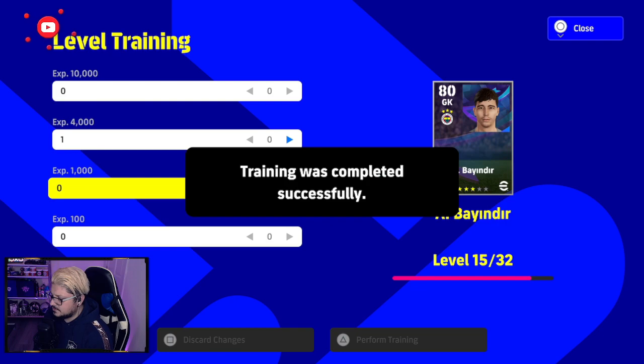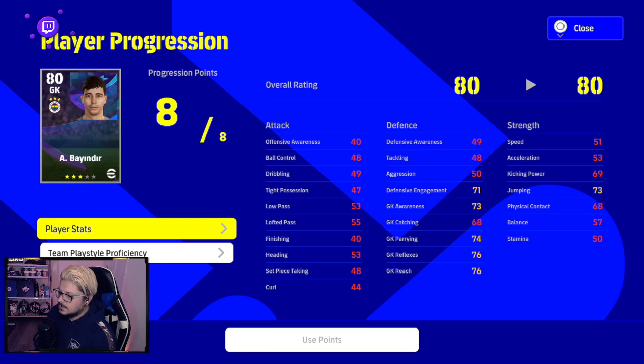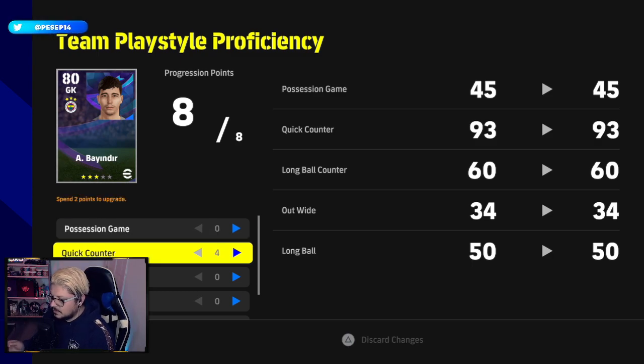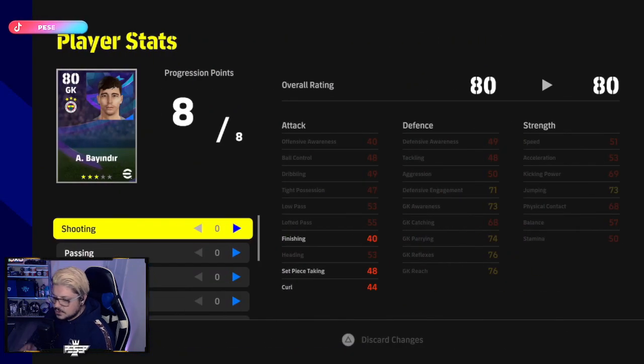I use my XP to level up the goalkeeper. In the progression points menu, I have to decide between leveling up or making him tactically fit. He already has 93 in quick counter, which is good enough, but I also want him to adapt to a second tactic like possession or long ball. Since he's a young player and it takes a lot of points, I'm focusing on ability for now.